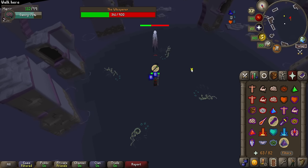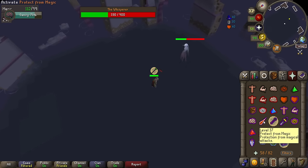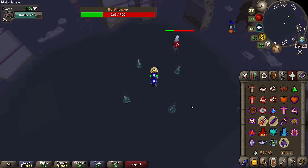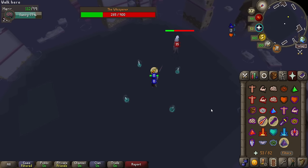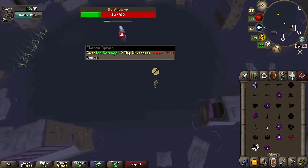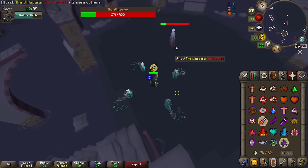It's important to note that the Whisperer's attack damage is dealt on contact with the player, so make sure you're praying correctly when the attacks actually hit you. During phase 3, the Whisperer's attacks are exactly the same, however the tentacles now have a different attack — they can either spawn in the X pattern or in a plus pattern. To avoid the plus pattern tentacles, simply walk one tile or more diagonally. During phase 4, the tentacles function the same as phase 3, however the Whisperer's attacks alternate: ranged, magic, ranged — or magic, ranged, magic.